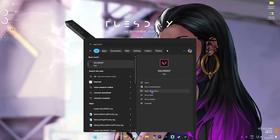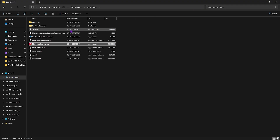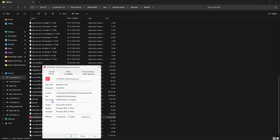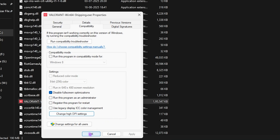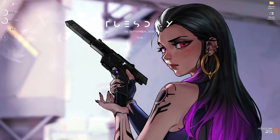Next step is compatibility settings. Search for Valorant, click Open File Location, right-click again and click Open File Location to reach the Riot Games folder. Head to Valorant > Live > ShooterGame > Binaries > Win64, scroll down to find valorant-win64-shipping.exe, right-click, go to Properties, click Compatibility, select Disable Full Screen Optimization, then click Change High DPI Settings and turn on Override High DPI Scaling Behavior. Click OK twice — this will help reduce unwanted input latency.